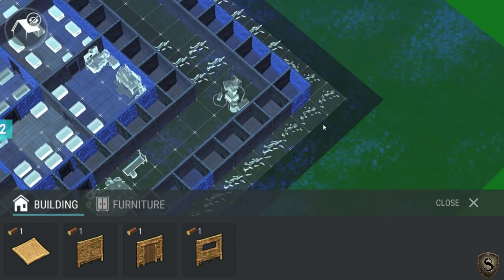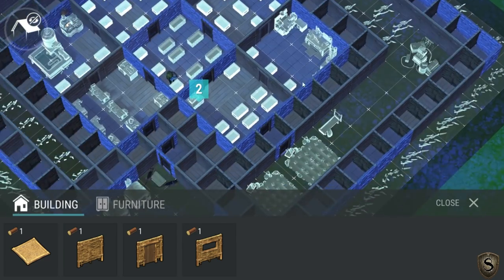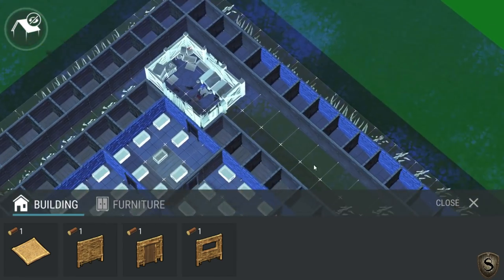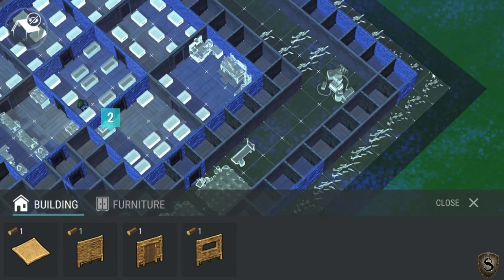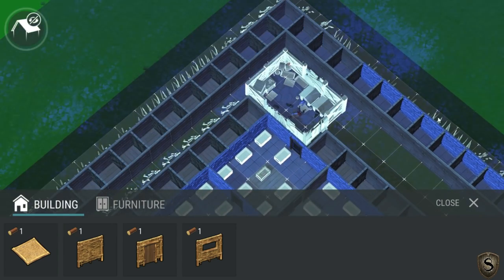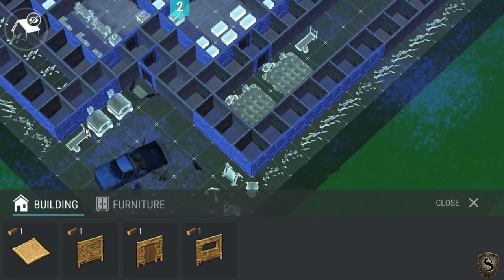Boom - let's zoom out. Here we are, this is looking quite nice. Got this ring all the way around, got spikes on the outside just to help defend the stone walls a little bit, and the wood ones until they can get upgraded.